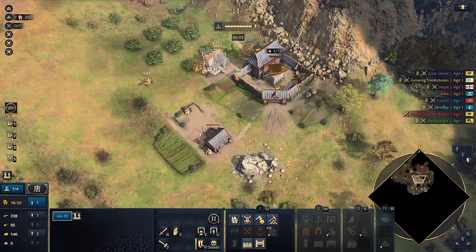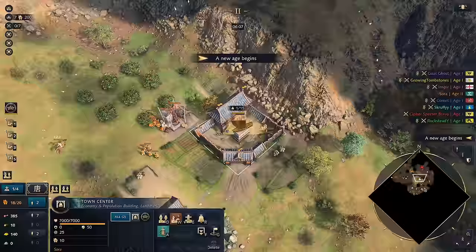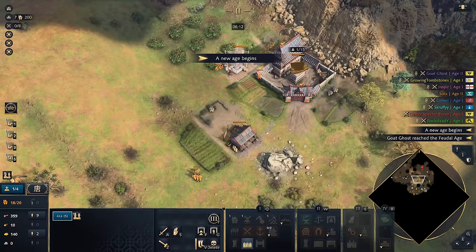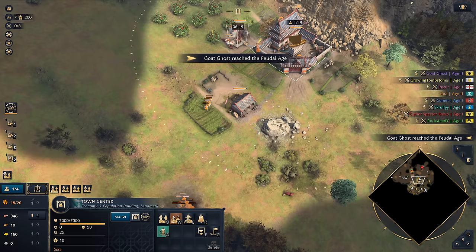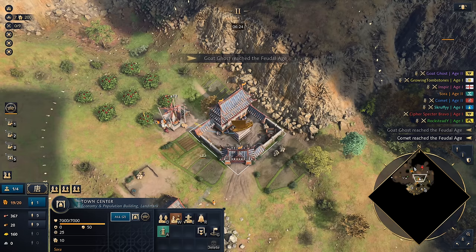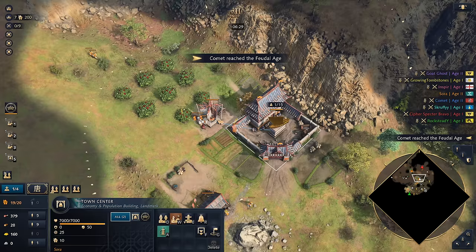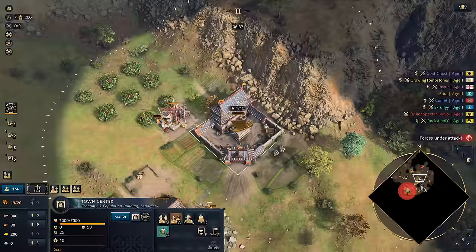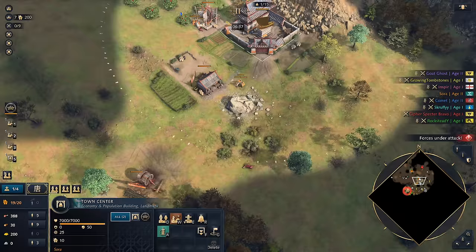This is not an easy choice. I think we're gonna have to start it off. Okay so we're the first ones up — Ghost Goat comes up next. Let's get some vils out here. All right, we're slowly trickling. Cypher Spec to Bravo still has yet to age up. What we got here — Order of the Dragon over here. Okay, he's kind of far away. He's a wall away — that's the best way I think of it. Let's get ourselves some Jiangnan Tower.